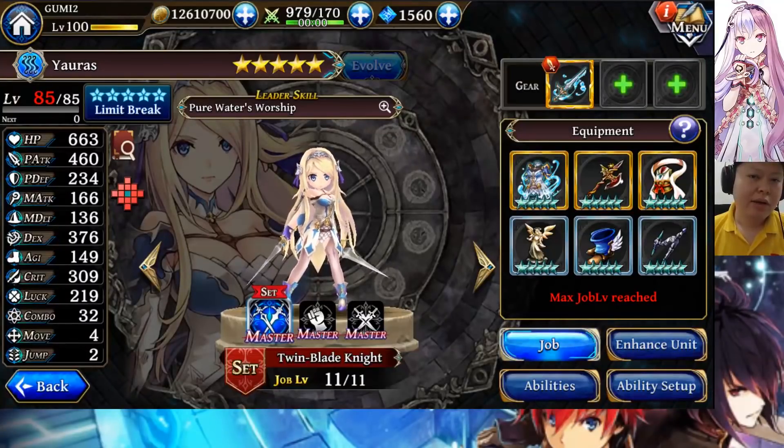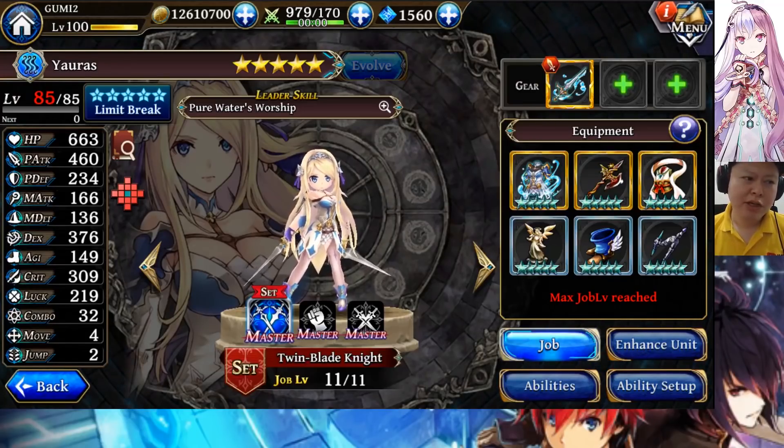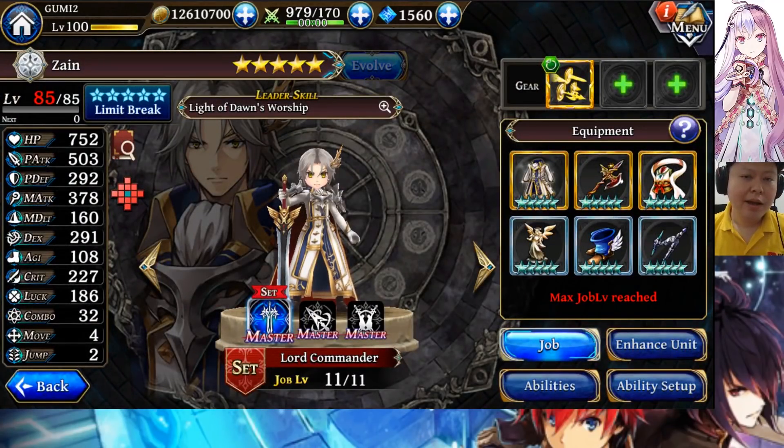In summary, Yauras is kind of like the water element version of Bald Rather, Yomi, or Ryle — high agility and high evasion. Saber Lamia is also kind of similar — high agility, evasion, and pretty nice damage. So Yauras is the second water unit with high agility, high evasion, nice damage, and a really nice design too. She is strong and cute. As for Zain, he is a tank that has high damage — like a Fatale that can deal a lot more damage.